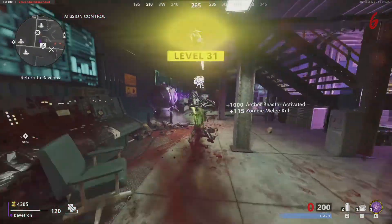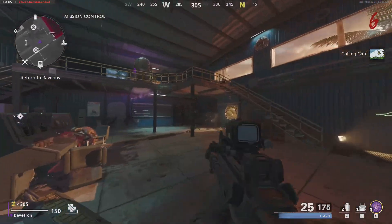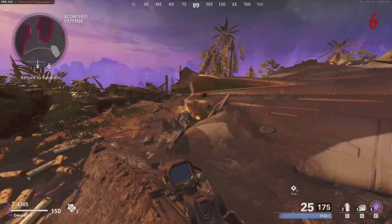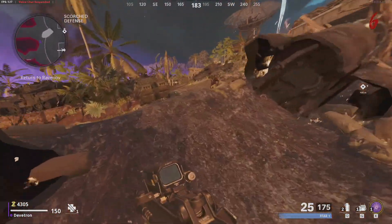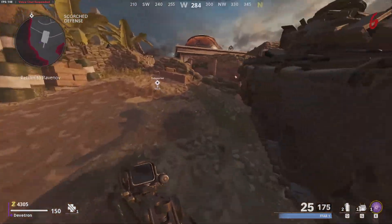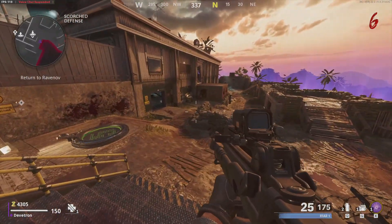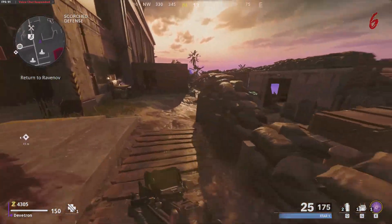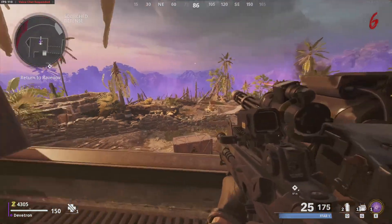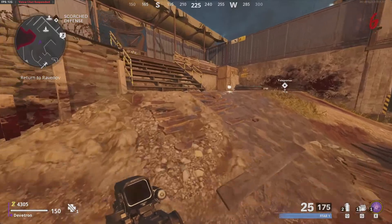Level 31 - let's go! We've got all the generators on. Pack-a-Punch is open now - that is the proper power. Excellent! I want to see if there's a door for Juggernog somewhere. That's one thing I'm missing - Jug. I don't know where it is. It's a shame we can't use the sentry guns; there may be a way to activate them.